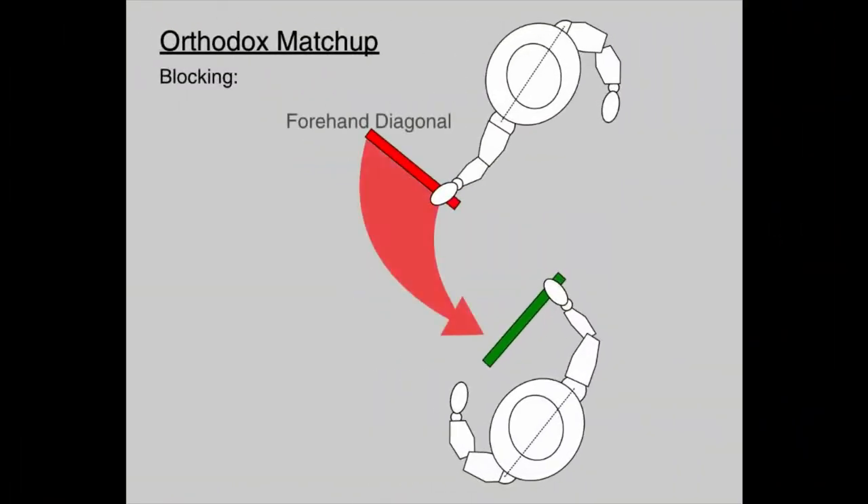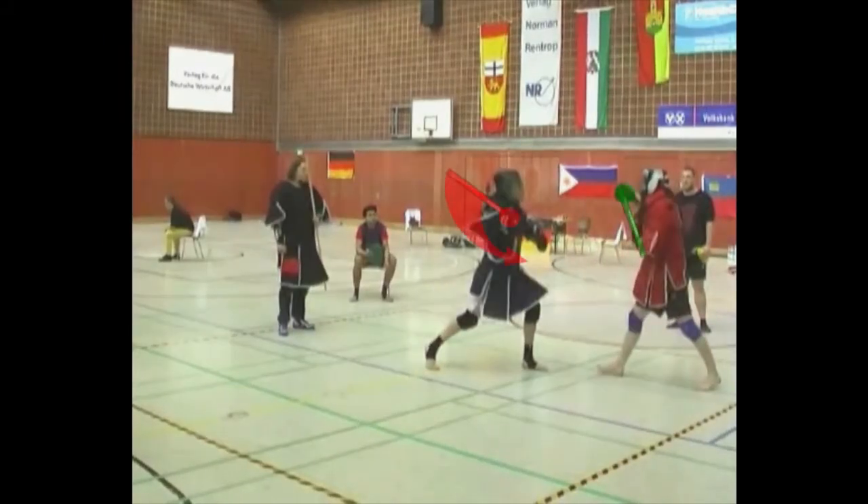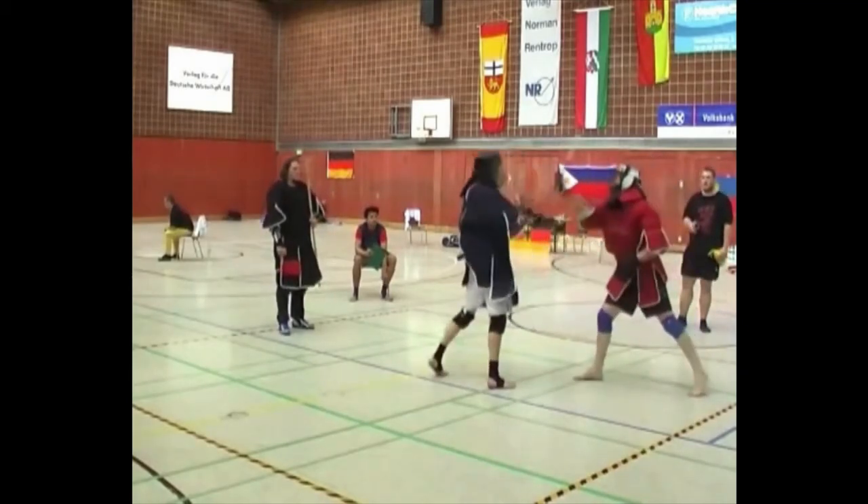The most common attack in stick fighting is a forehand diagonal — that makes the roof block the most useful defense. The motion of a roof block flows nicely into a forehand diagonal of your own. Sadly, those two techniques will sometimes make up the majority of a fight. Here, the red stick is a forehand diagonal about to be thrown, and the green stick is waiting to become a roof block. You can see the circular nature of these two techniques.